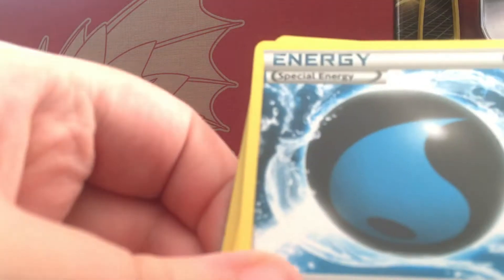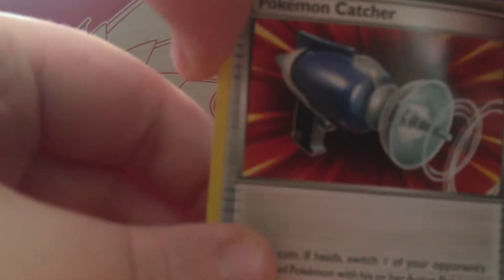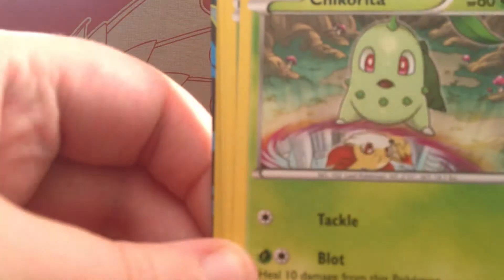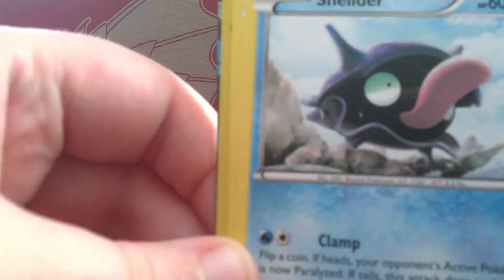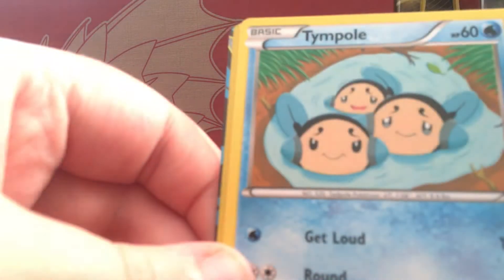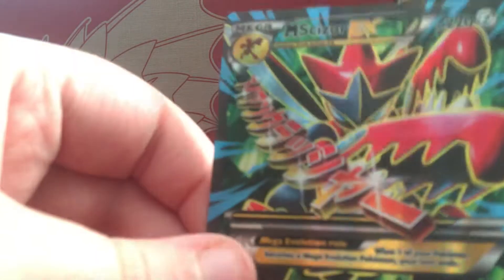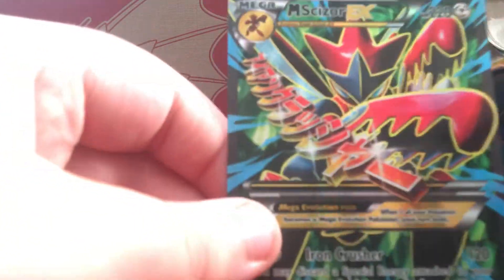We have a Mawile, Energy, Splash Energy, Pokemon Catcher, Rokey, Chikorita, Shellder, Sea Dot, Temple, Reverse Call of Duty, Agi Slash — Mega Scizor EX! Alright, let's go!